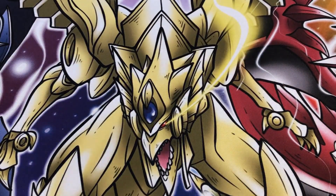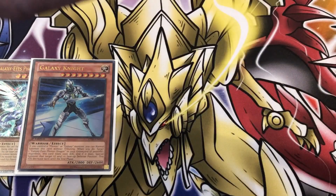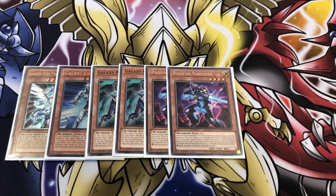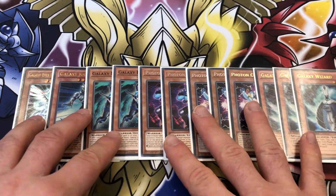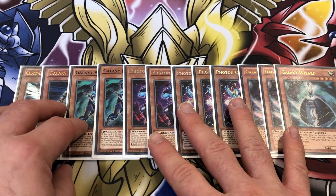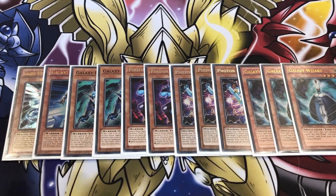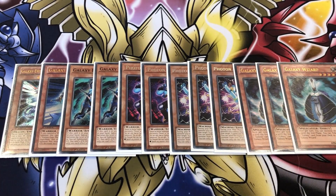Let's get into the Galaxy Eyes Utopia profile. Starting in archetype order, the Photon Galaxy package: you have one Galaxy Eyes, one Galaxy Knight, two Brave, two Vanisher, three Orbital, and three Wizard. This is your Photon Galaxy package. In the deck it comes to about 22 cards in terms of the monster count, and to me this is perfect — everything here is part of your combo and part of the deck.